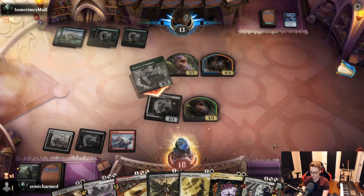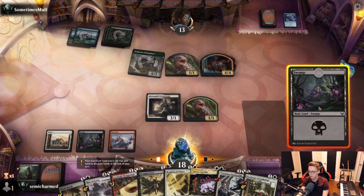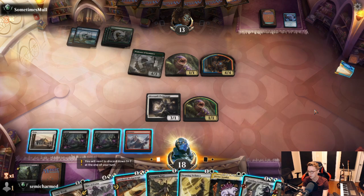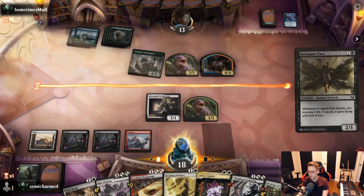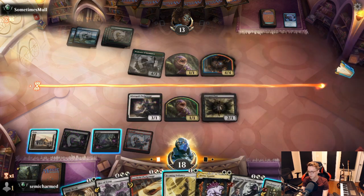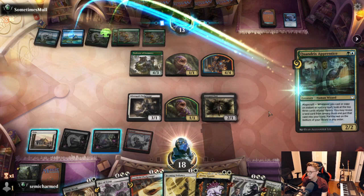We'll take 4 here. Land 4 — that's nice. We could Study Break them, swing in, play Poet. Better to Study Break on their turn of course. We do want to keep getting damage in with the 3-1. I think the play is Arrogant Poet, hold up Study Break. That gives us 2 creatures with flying next turn and saves us 8 damage this turn. When the opponent goes to attacks, we'll tap down their creatures.